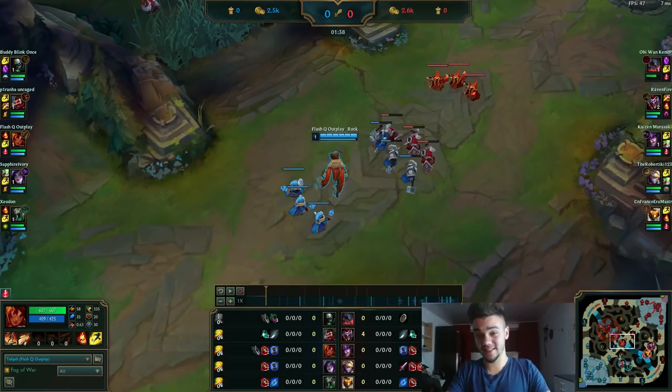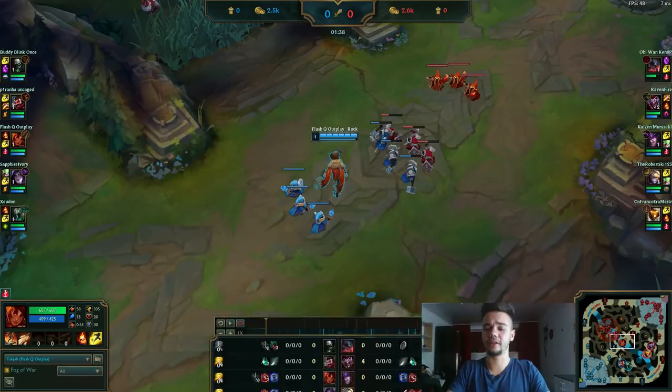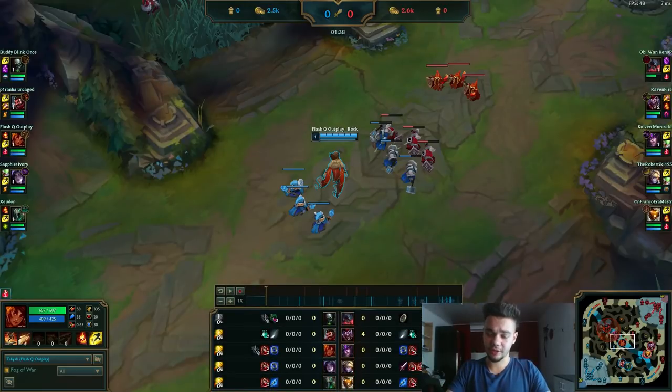In most mage matchups, you can pick her. I usually ban Zed, and you are countered by Fizz, Katarina, and the likes, but you can actually play against them if you play smart and if you have Exhaust. You can buy Zhonya's or Banshee's and some mana item and you'll still do fine. Taliya is good right now in matchups against mages, and even though she's hyper-nerfed, it's still a decent pick in mid lane.